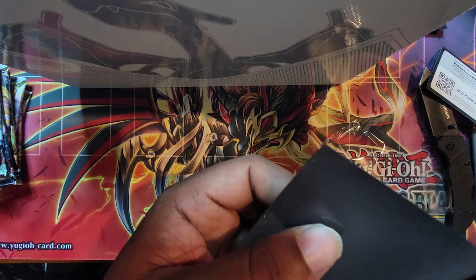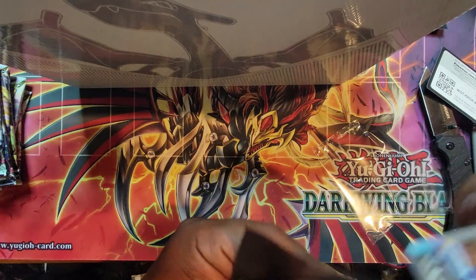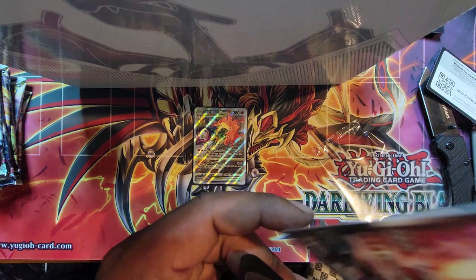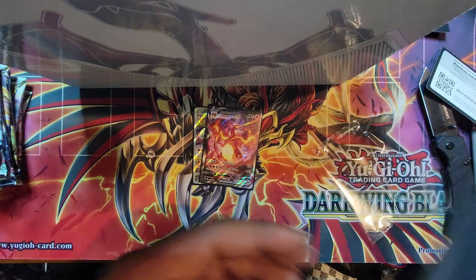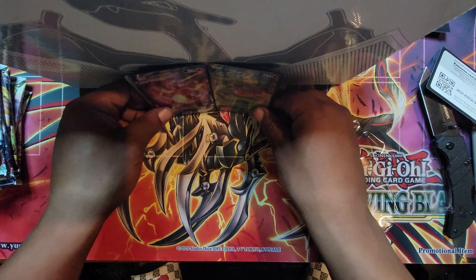Let me throw these off into some sleeves real quick. Let's look at the back — it looks like it might be a little off on this side. Might be. Let me take a closer look later. Oh man, I'm so pumped. Let's go. I'm really pumped to get inside these packs too, to see what kind of hits we're about to have. I got the three Charizards. Let's go.